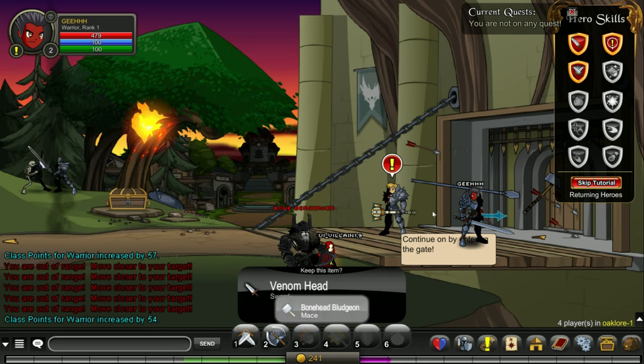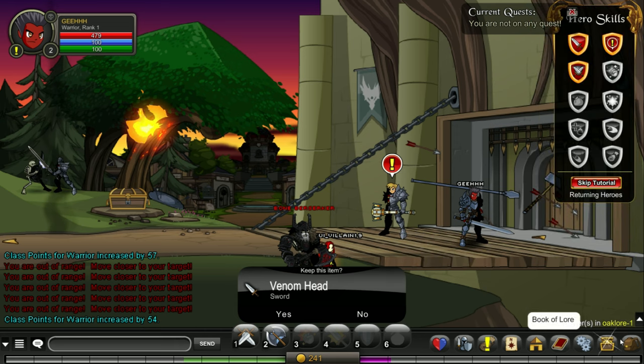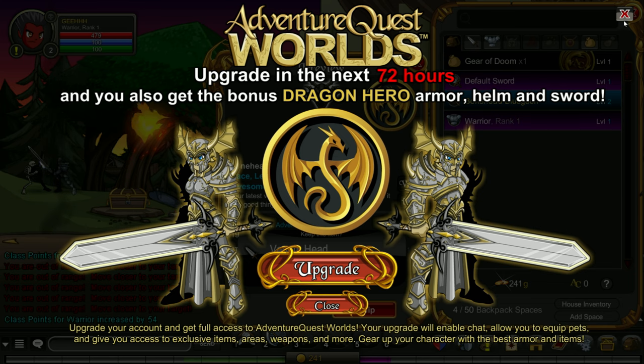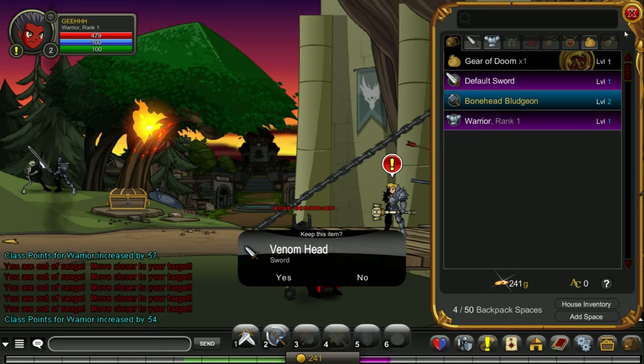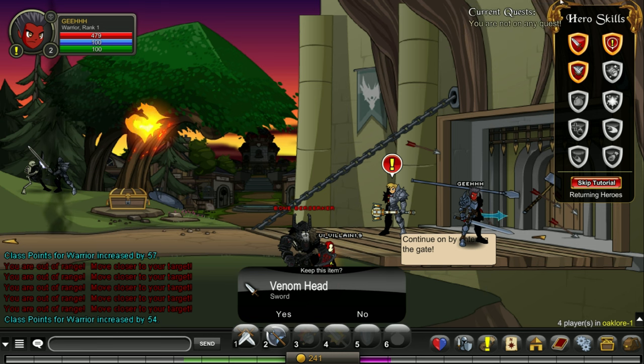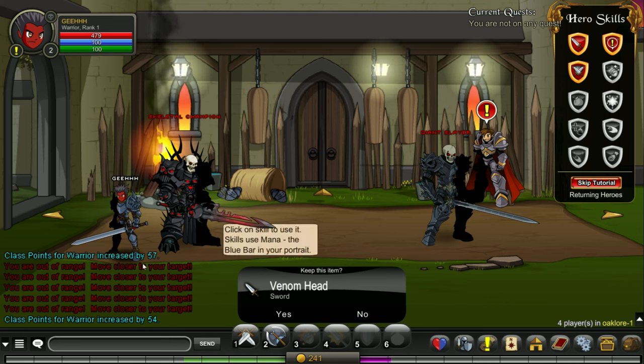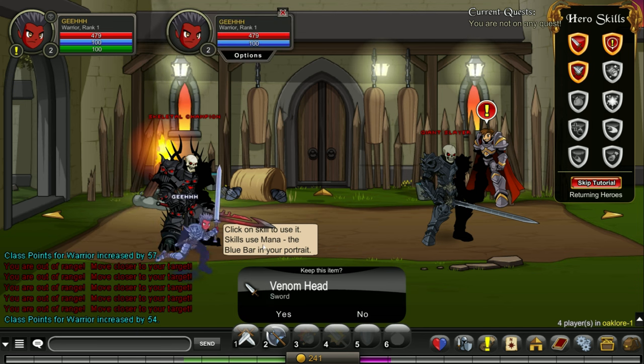I don't know what to pick here, so I need to open up my inventory. Equip this bludgeon. I think they're trying to sell me something — we'll check out the cash shop later, after I've seen a decent chunk of the game. Let's proceed to this door. I was expecting a turn-based game without exploration, like mobile games, but look at this — we can explore!